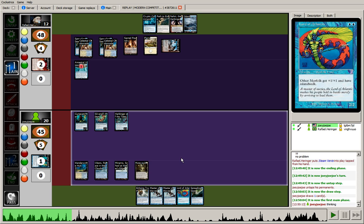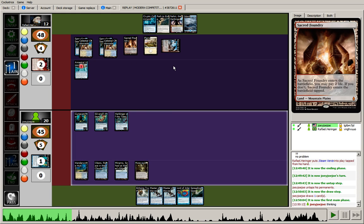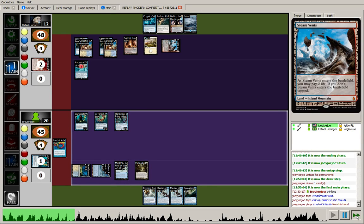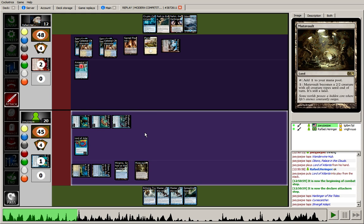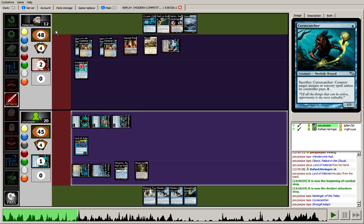Spreading Seas takes him off of fetch lands and shock lands untapped — very appealing. Another option is to throw another Spreading Seas out there and try to cut him off of red mana. I wouldn't put it past this opponent to be playing main deck Anger of the Gods, and currently they have double red. So let's go for the big attack here — pressing the opponent for 8, putting them at a precariously low life total. If they just take this damage they go down to 4.